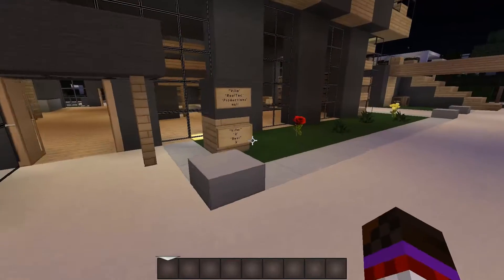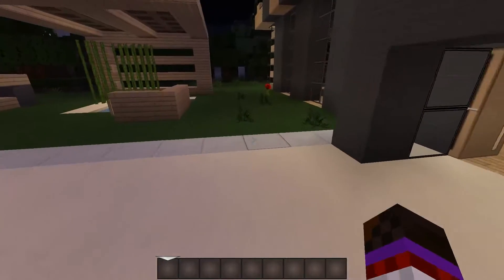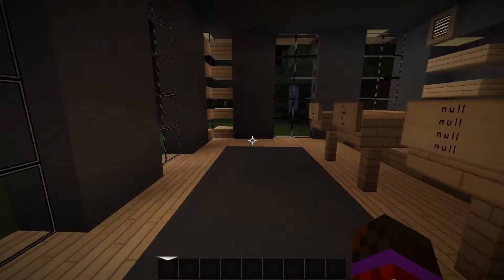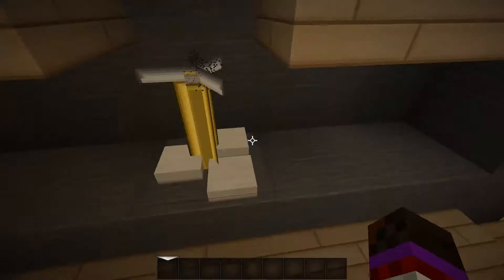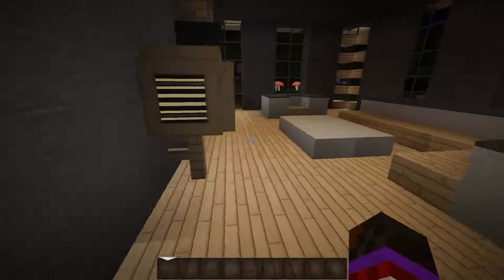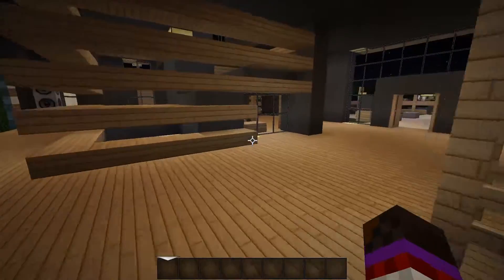Let's see what this house is - Villa 2. We've got tables here, these look like bookshelves, a brewing stand. Little room right here. Alright, I'm back - sorry about that, I had a knock at the door.